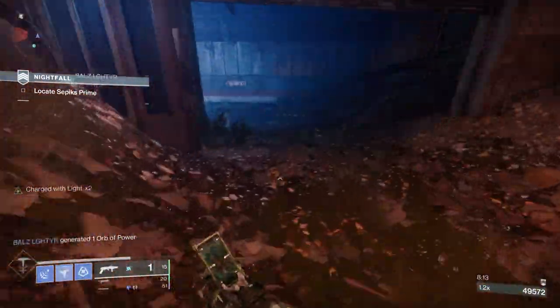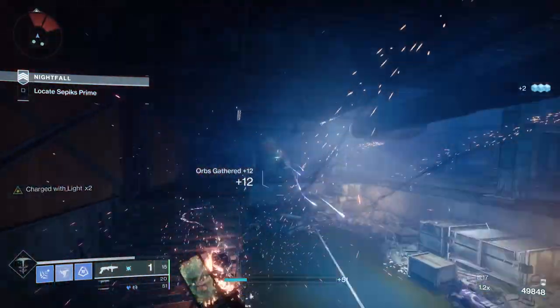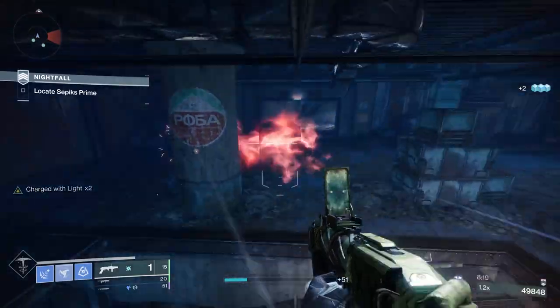For this build, I utilized the Revenant Hunter subclass. In addition to this, I utilized the Grim Harvest aspect, which when you freeze or slow targets, you regenerate shards — which will come in handy later — as well as melee energy.